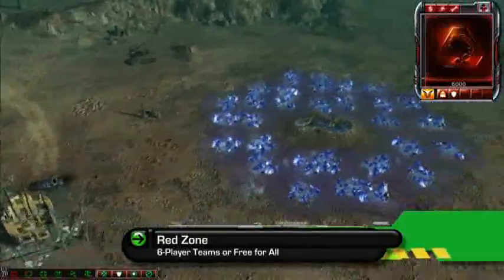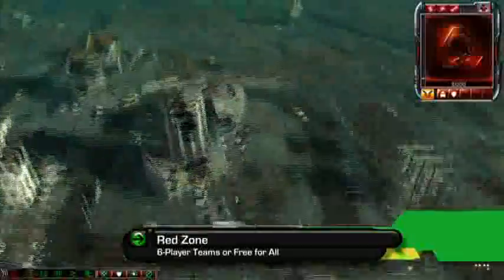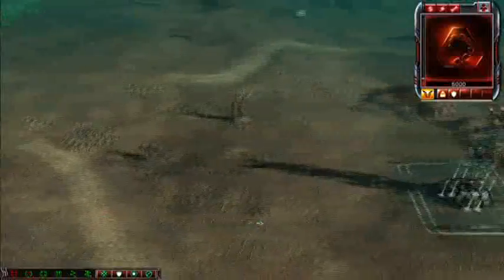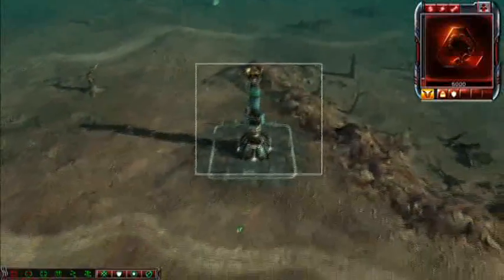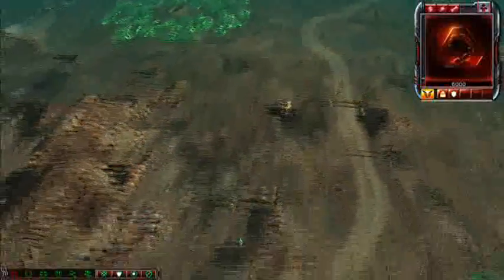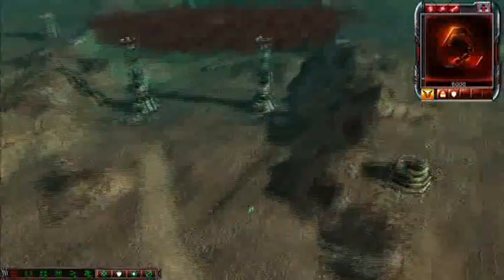Up to six players can fight over this completely decimated red zone. The first starting position is between two fields, one blue and one green. The second has just one green field, an EMP, and easy access to the center. The third position has an EMP, a green field, and a tib spike. The other side of the map is a mirror image. The center of the map has three more green expansion fields on each side. This map is a red zone, so expect to have plenty of income. Down the middle are six tib spikes and three damaged bridges.